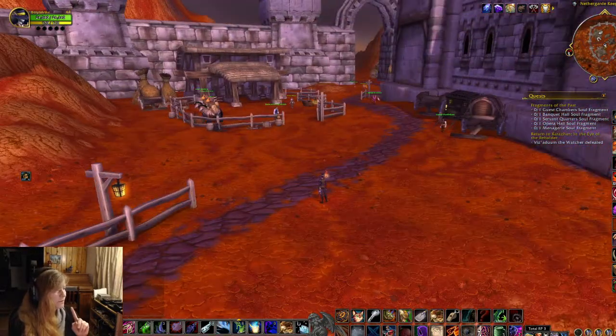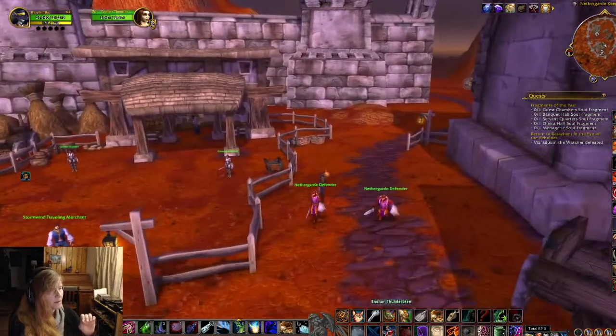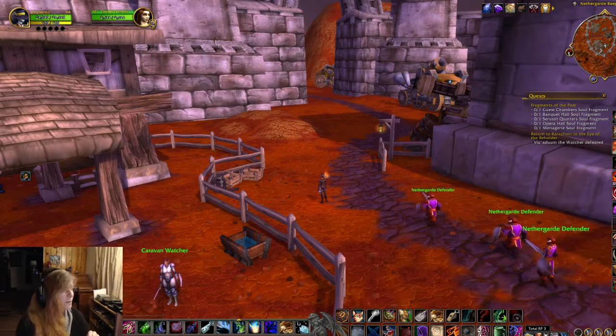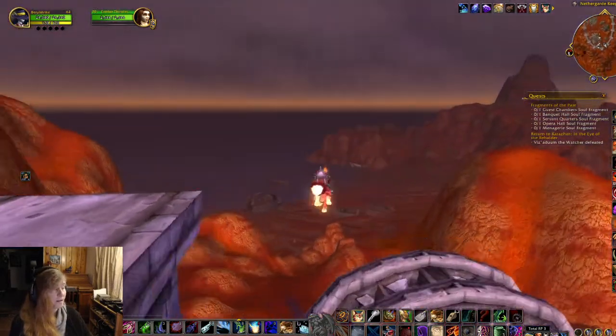One thing you do need to keep in mind if you are questing in Outland: there is somebody here that sells a type of ale that is the end goal of a quest given to you in Hellfire Peninsula. They never really tell you, if you don't read the quest text closely, that you have to go back to Netherguard Keep through the Dark Portal. So just know that if you are stuck on a quest in Hellfire Peninsula looking for a type of ale, it's here at Netherguard Keep.